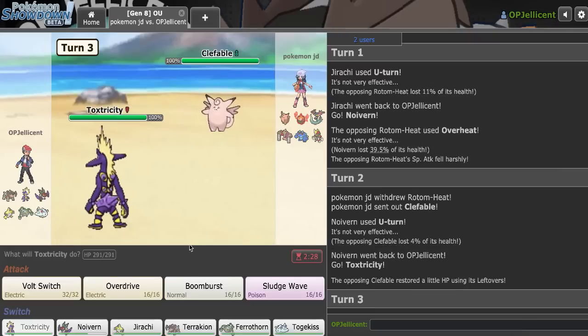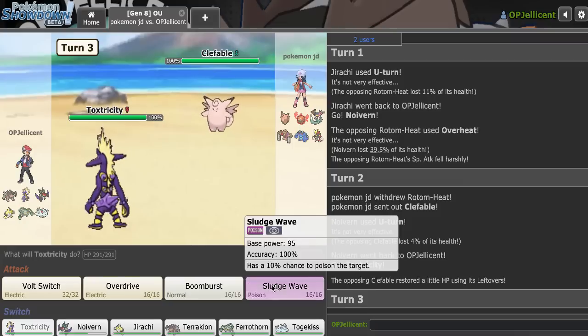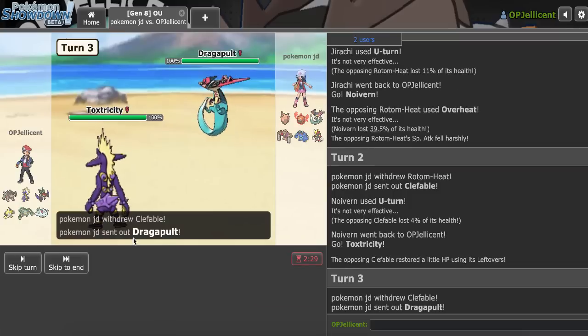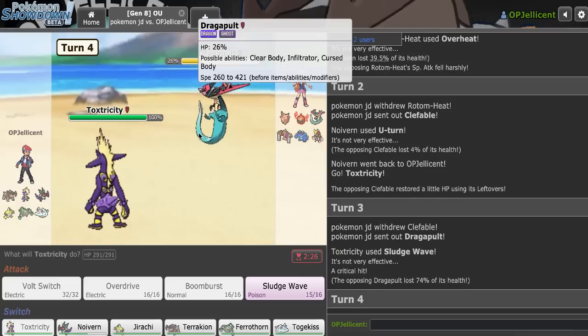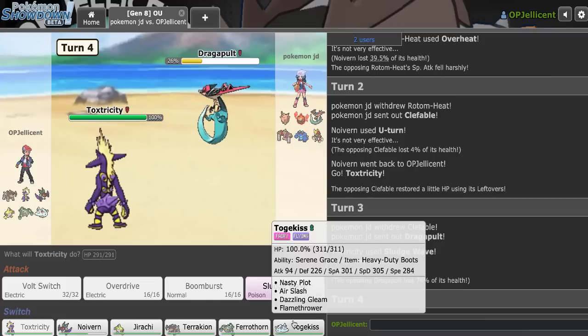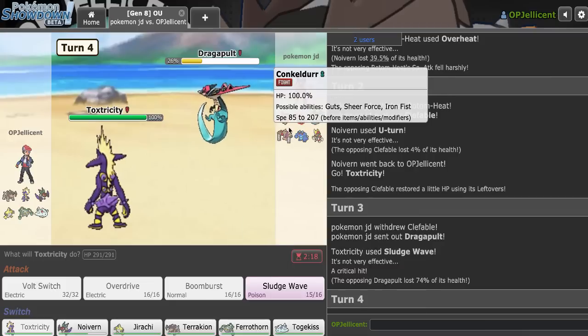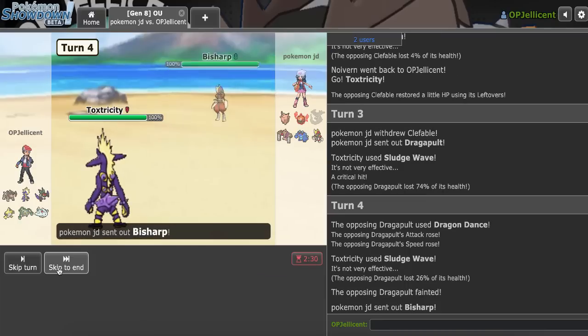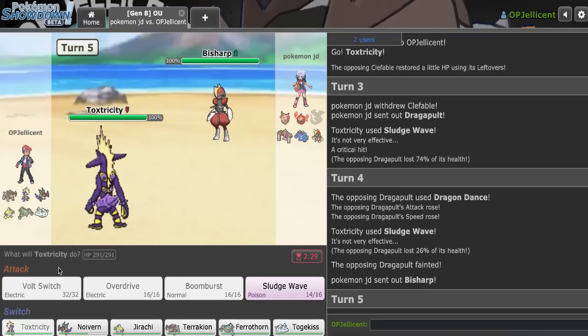I U-turn into Toxtricity on the Clef. I could make a prediction, but I'll just click Sludge Wave and not care. They go to Dragapult, so I Sludge Wave it. I actually got a really nasty crit and that does so much damage. I'll stay in as they try to Dragon Dance, and I knock it out. The only way they could have knocked me out right there was with Specs Draco.